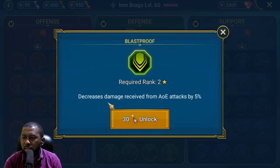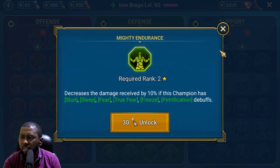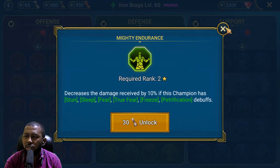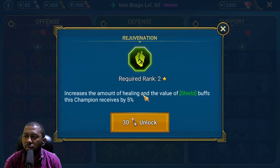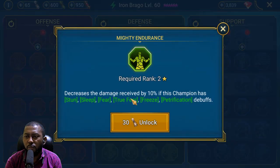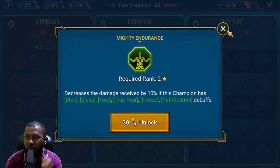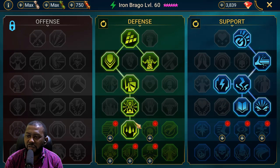I'll go for the mastery that decreases damage received from AOE. Decrease damage by 10% if this champion has a turn — I don't want that one. Increase the amount of healing and shield buff this champion receives — maybe useful if I pair him with Brogni. I'll skip the one that reduces damage if stunned or asleep since he won't be stunned a lot. I'll be back with full masteries selected.